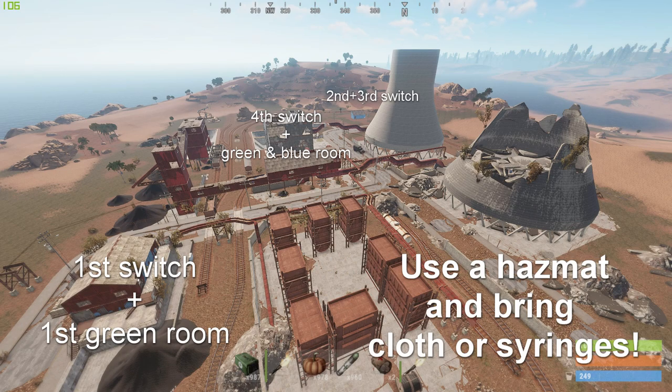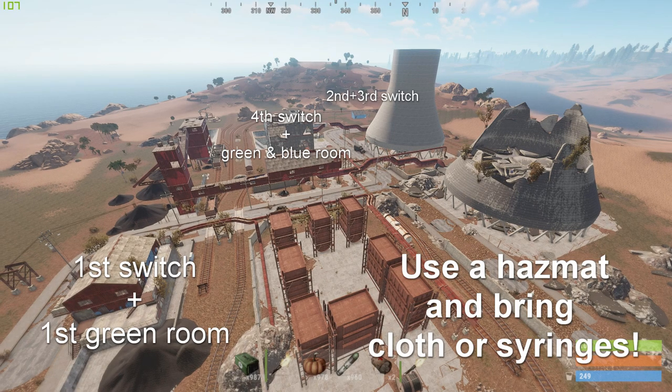Before I start showing you the puzzle and where all the crates are located, I would like to point out there are many ways to do the power plant. So feel free to try and take other routes. This is just the way I usually do it. So without further ado, let's get going.